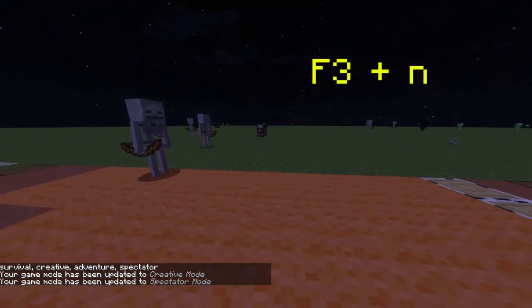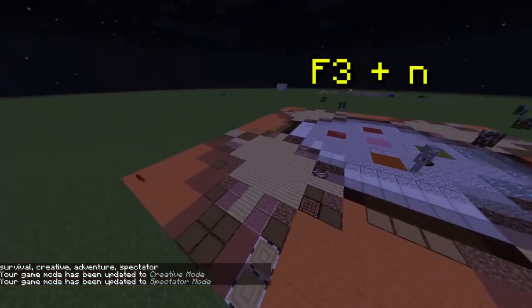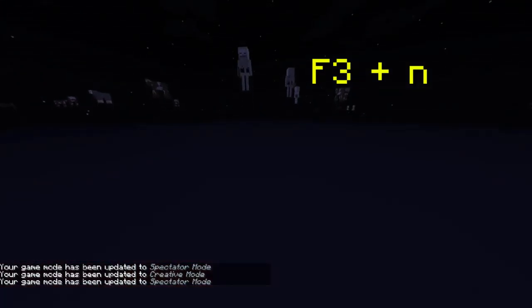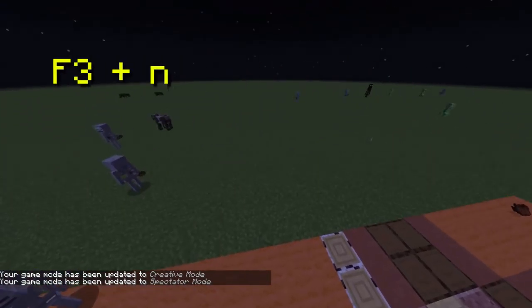If you are in creative, there's a fun shortcut: you can hit F3 and N and go directly to spectator mode. F3 and N again, you go right back to creative. Spectator is the mode where you can go in the world, under the world, all throughout the world. F3 and N does that for you.